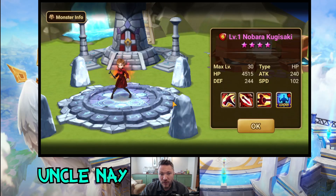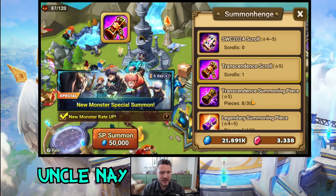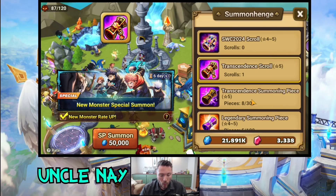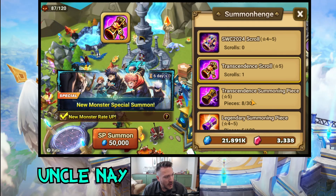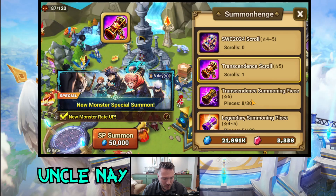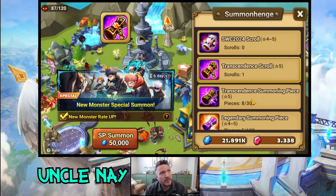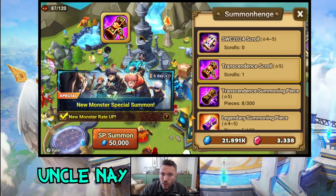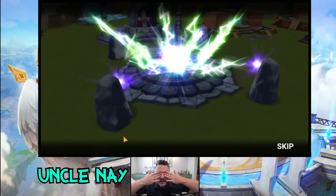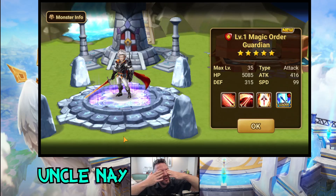Nat 4 — Nobara Kugisaki. I think I have like four of her by now. All right, we have this guaranteed nat 5 which is great. Who do I even want? Varad's terrible for arena defense because Lucian just destroys him. A fire unit for arena defense — fire panda? No, the fire unicorn — is that a good arena defense? I have no idea. Five, four, three, two, one — bada bing. I'm gonna close my eyes and take a guess.